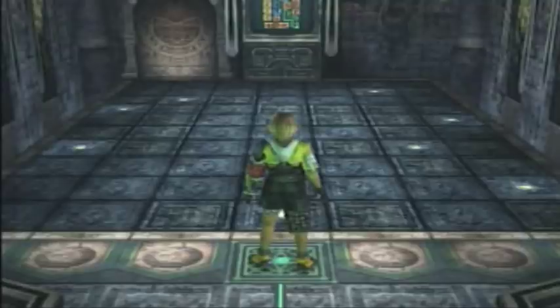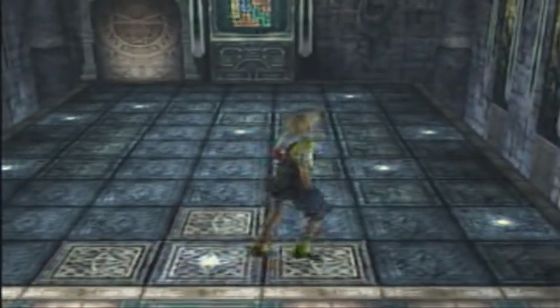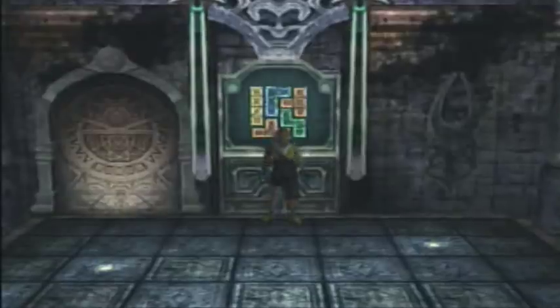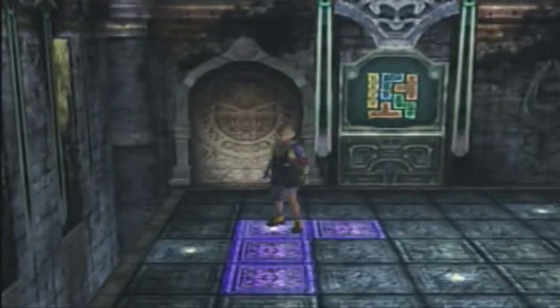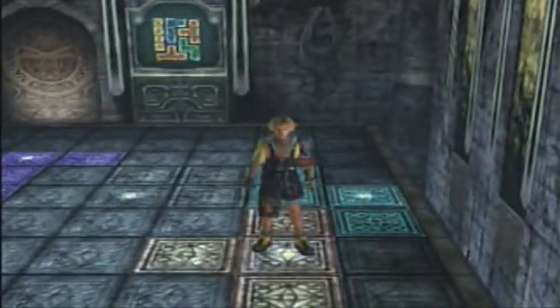Basically, it'll show you a bunch of pieces on a screen. Each of these white dots on the floor, if you step on them, will reveal what piece they actually are. Like, this one's actually a T-piece. Each dot is only one-fourth of the actual piece. If you look at the picture, it'll show you which dots you need to step on — we need to step on this one and then these three down here. And that should do it.